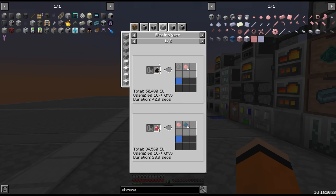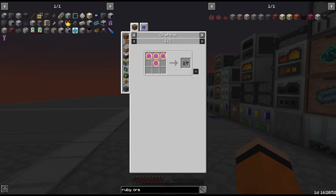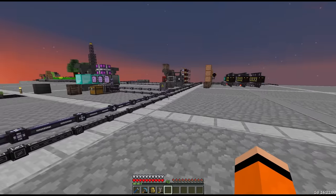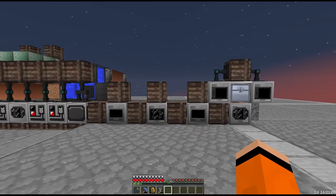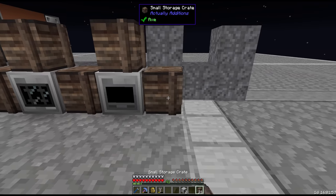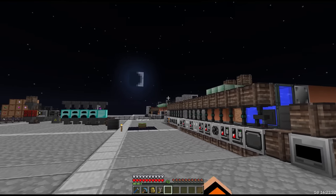There are basically only three ways to get chrome dust and the only way really available for us right now is to electrolyze ruby dust. Ruby is not something we can get from DML, however we can buy it with Nomi pennies. Since we're buying it, we want to maximise our output of rubies. This we can also use for nickel and manganese, two other things we need for stainless steel.